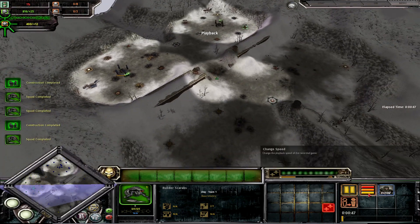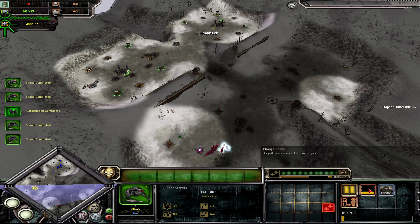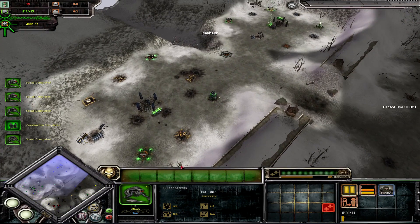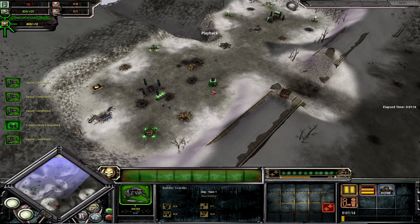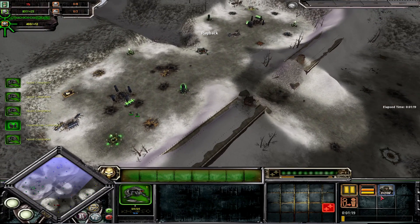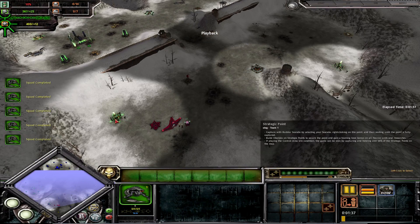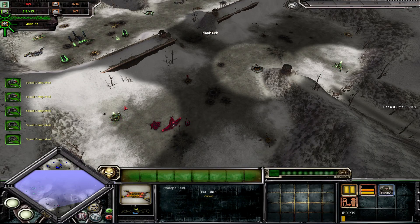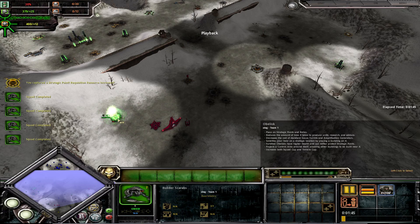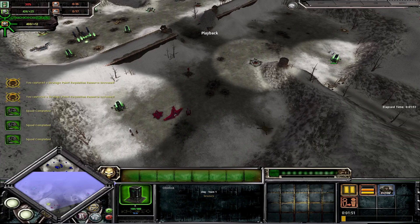Skipping a little past the early game: standard stuff, just capturing all the different listening posts, capturing two of the enemy listening posts as well, and getting some obelisks. As soon as these listening posts are done, I reposition my workers so they wouldn't get hit straight away — the AI would need to focus them down rather than shoot the building, which the AI sometimes does, but not always.